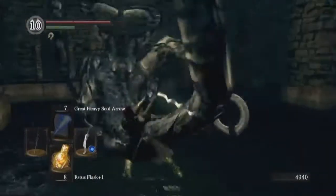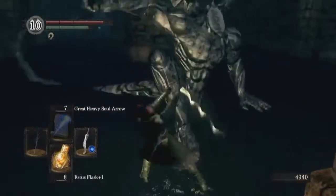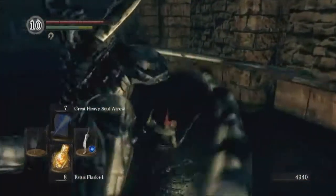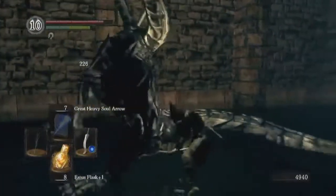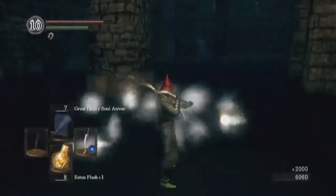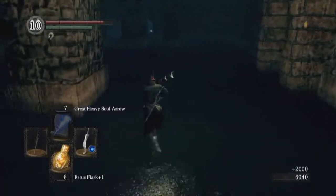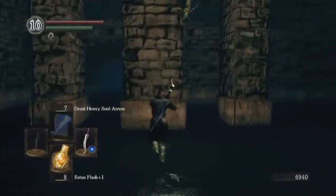He just has trouble dealing with us if we're too close to him — his answer is to use that move. We did get a stagger on him. Now I was meaning to show off how useless split damage weapons would be against him, but we got the item — perfect.